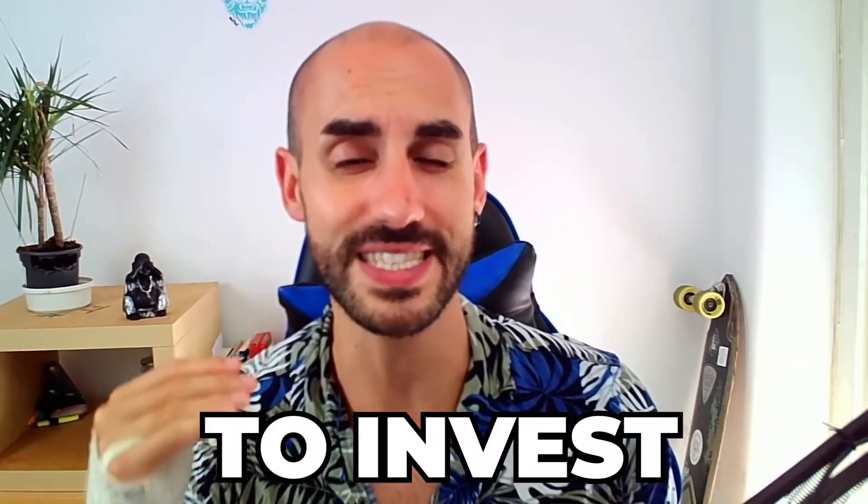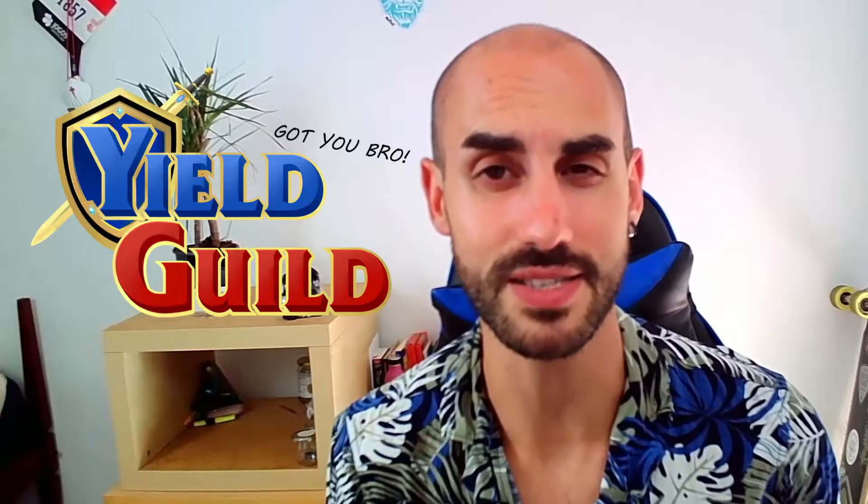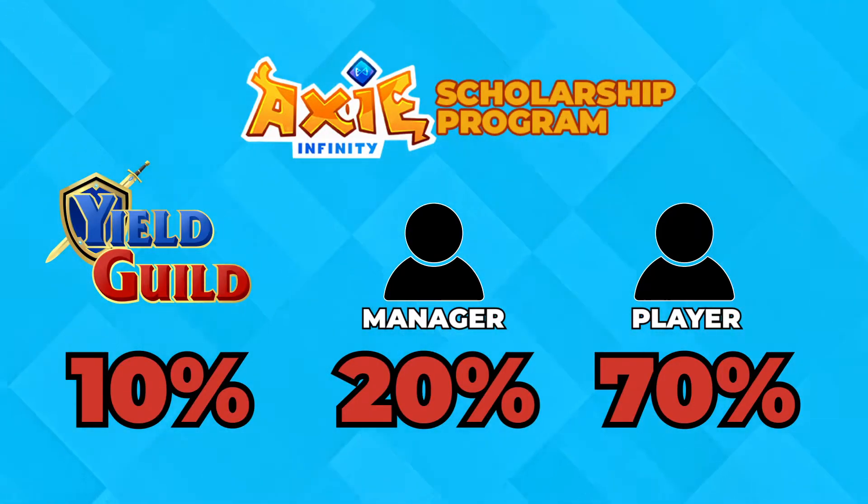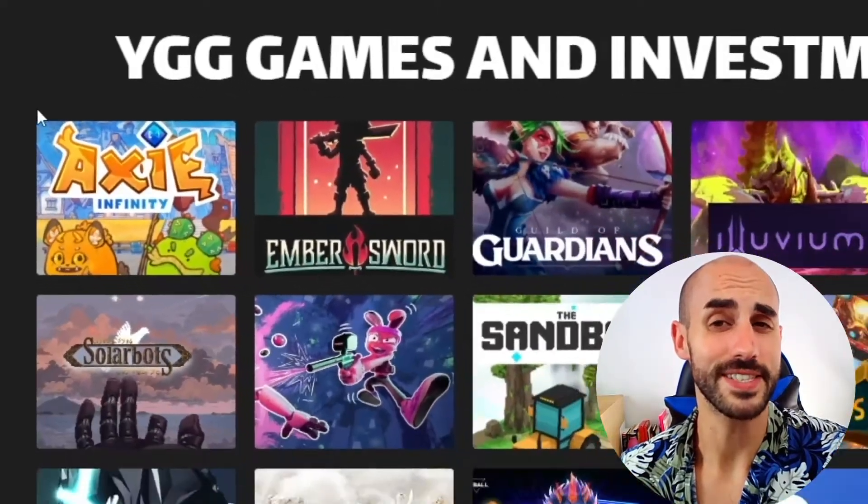Here's the thing: if you become a manager, just like if you were a scholar, you won't have to invest anything — YGG will provide all the crypto assets that you'll need. Those last 10% will go to YGG's treasury. As you can see, Axie Infinity is just one of many metaverses where YGG is present.